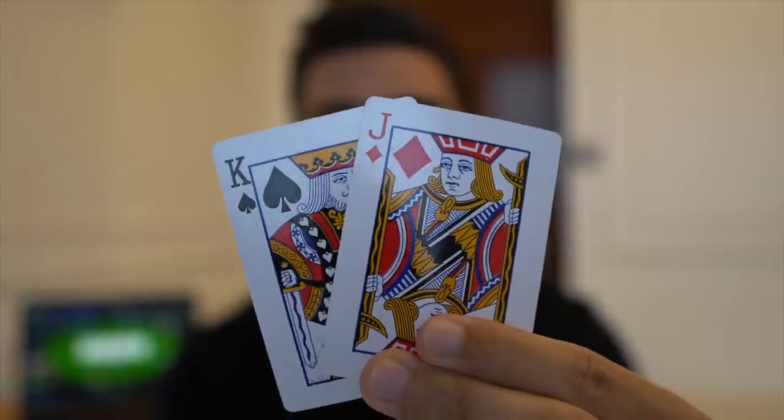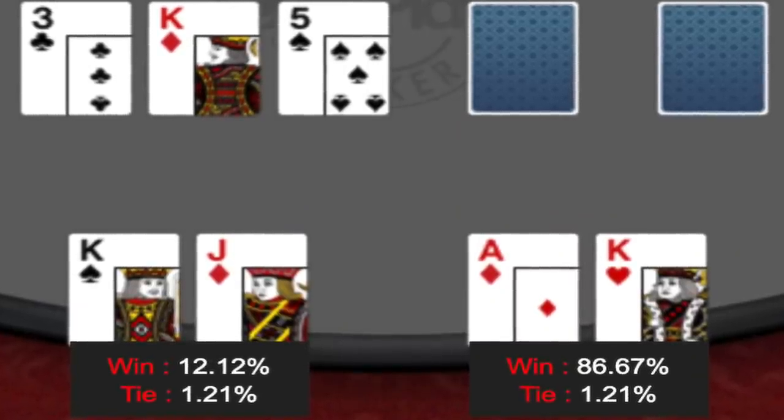The next worst poker hand is going to be King-Jack suited. This is kind of everyone's nemesis and for a reason — it ends up getting a lot of people in trouble. You can end up playing a top pair with this hand only to find out you're going to lose to King-Queen or Ace-King. It has this sort of deceptively strong top pair, but the problem is if you're up against any decent regular opponent who's only playing strong hands, often you play a big pot with top pair and it's not going to be any good.